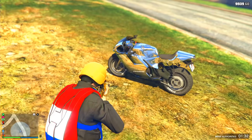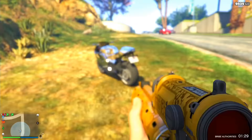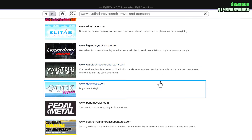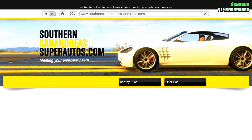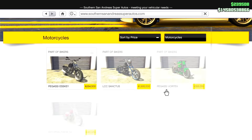To start off with this week's time trial, what I highly recommend you guys to do first is buy the Bati 801 from Legendary Motorsport. In my opinion, this is the best motorcycle to use as it is very fast and very cheap to buy. It's a vehicle which costs $50,000, but if you don't even want to spend money — and I can totally understand that — you can just find it on the street as well. For me, it was just easy to buy as I have more than enough money.